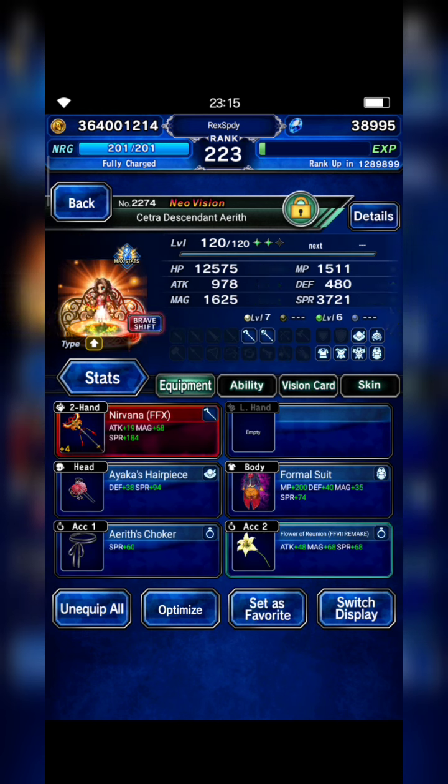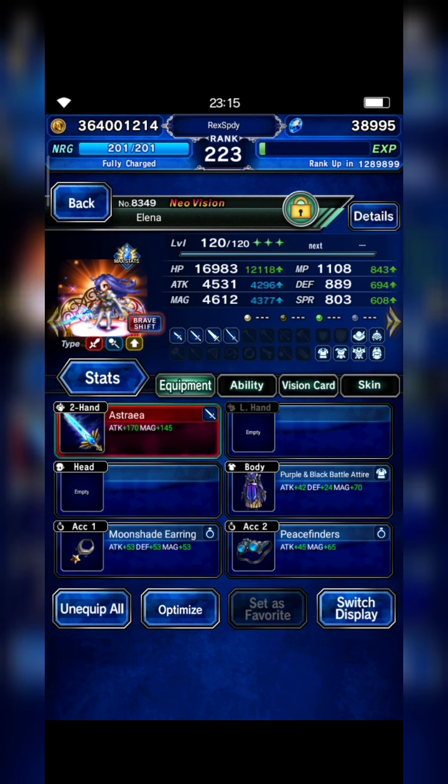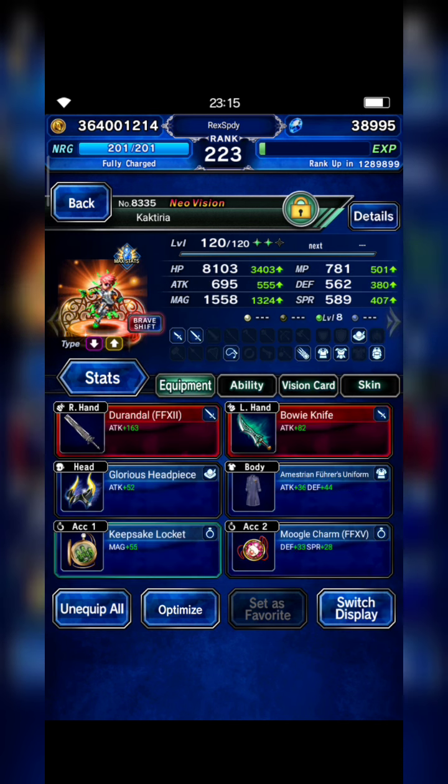And I bring Cetra Descendant Eryth, and you guys don't need to build her as well. And Elena, you guys don't need to build her. And I bring Kakteria as my breaker.